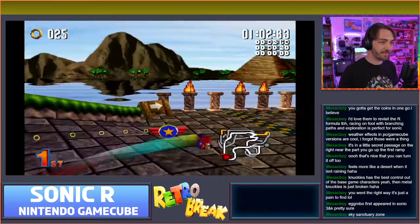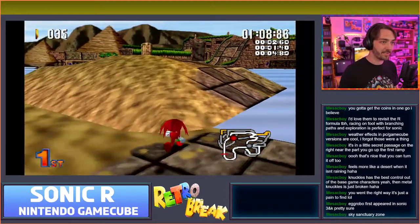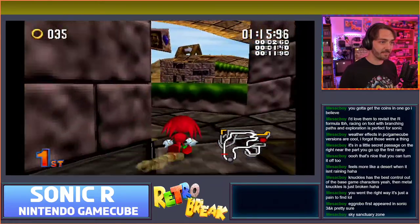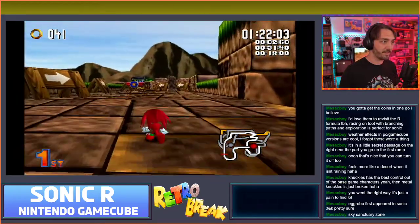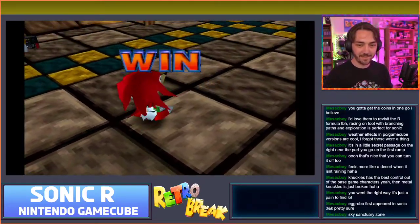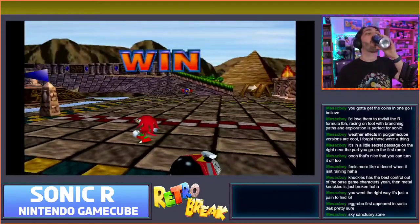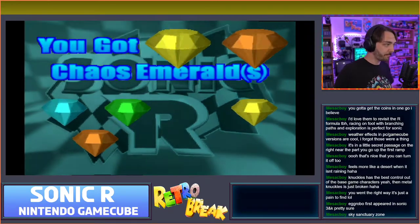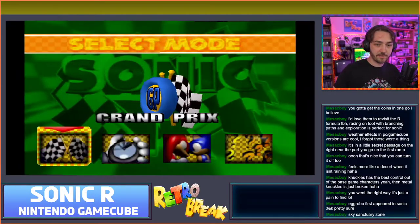I'm really doing well on this. I wonder if that way is a shortcut - let's try it. I think it is, it seems faster. It takes you out right near the end. Easy! Oh yeah, Egg Robo was in Sonic 3 and Knuckles first, isn't it. Two chaos emeralds - so there were two to find in that one. Is there two to find in any of the other ones? Do you remember?